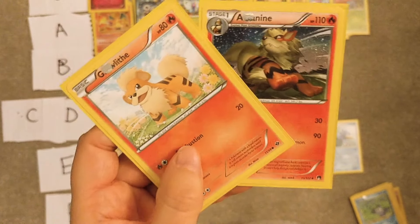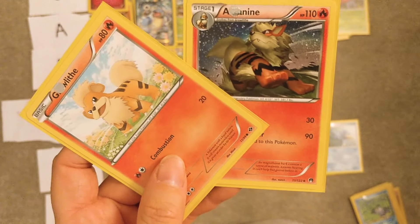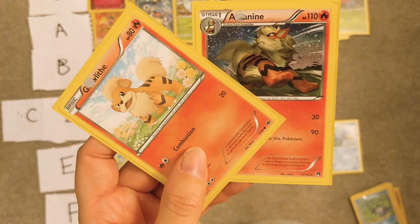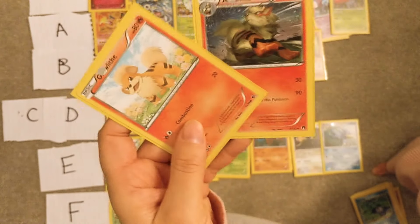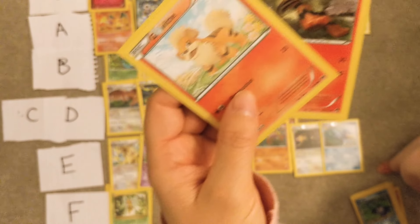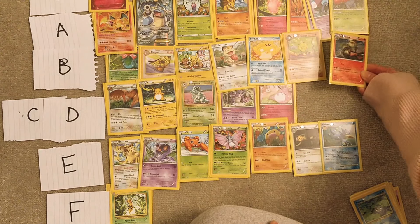Growlithe and Arcanine — I used an Arcanine competitively when I was really into that in Gen 4. I bred one with Extreme Speed, Flare Blitz, Thunder Fang, and maybe Crunch. It was awesome, though breeding was quite hard in those days. I like it — it's gonna be A.